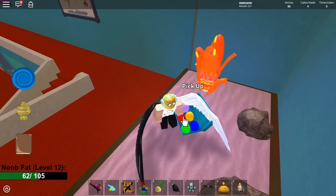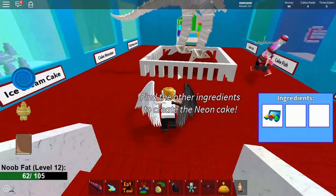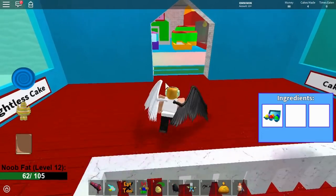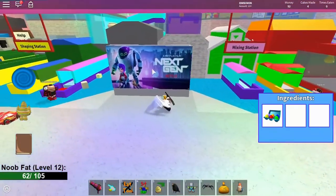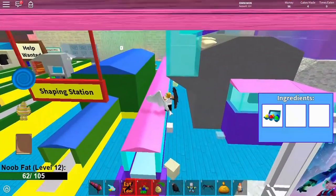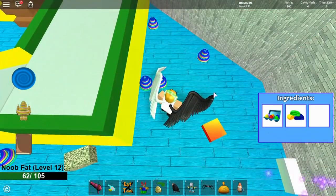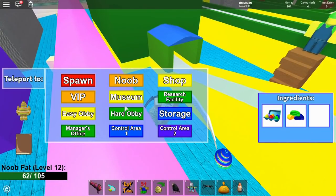Pick up the colored eggs from the cake refrigerator. Next, you want to come over here by this neon bluish-pinkish poster and walk down the bluish-pinkish conveyor belt. Walk down it and you will see and pick up the flour. All right, now you want to use your teleports.